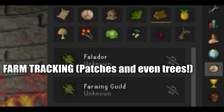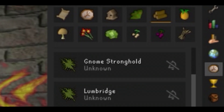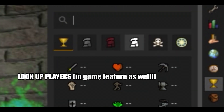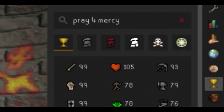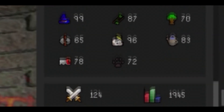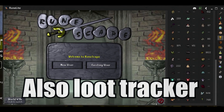Farm tracking is actually amazing because it helps you keep track of your farm patches, herbs, and trees, which is very useful. You can also look up players in the game — you can search them in the search bar, or right-click a player in the client and select 'look up,' which is extremely useful for finding clan members or verifying stats like someone claiming 112 Strength.